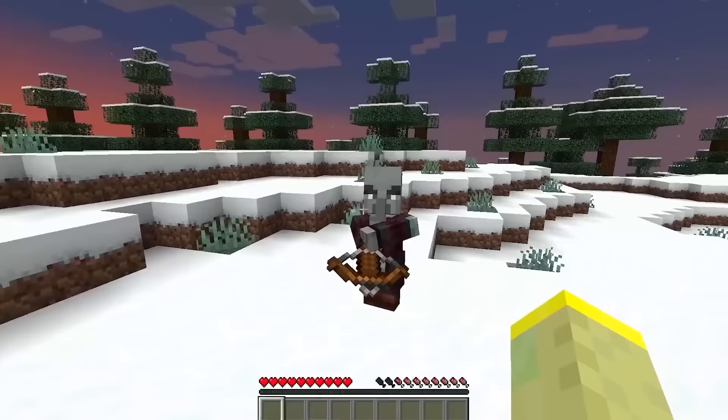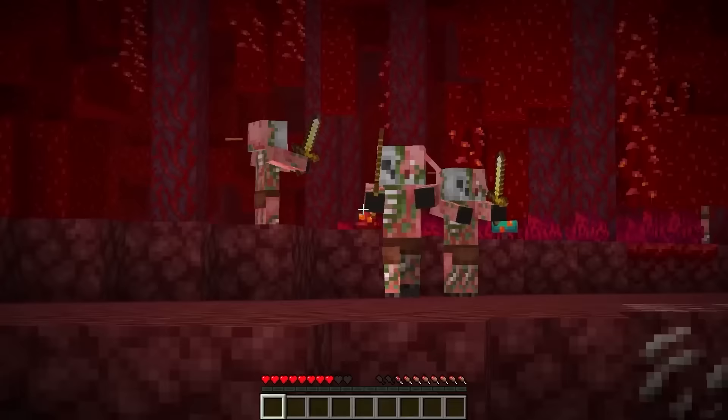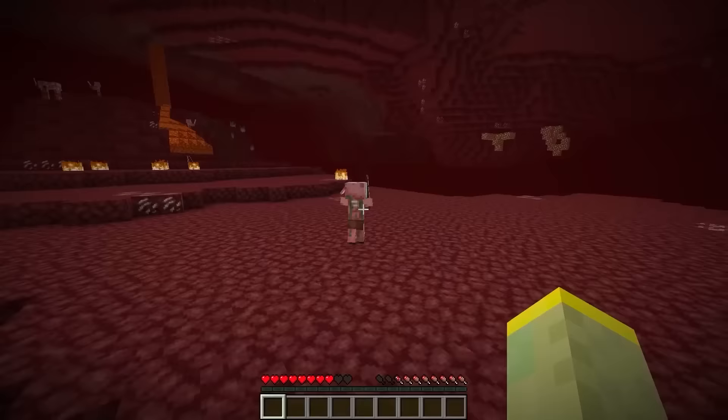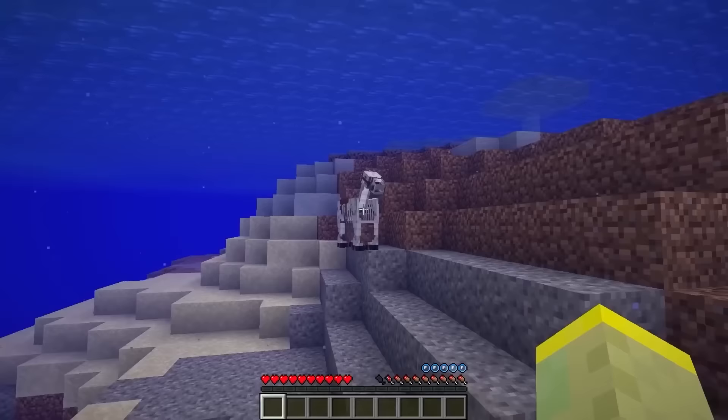The pillagers didn't always look like this. The original design appeared like a pirate wearing an orange vest. Some zombified piglins have the ability to spawn reinforcements during fights, and there is a small chance that one of those mobs is a zombie, causing normal zombies to spawn in the Nether.